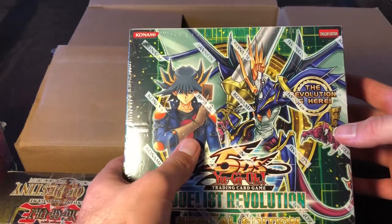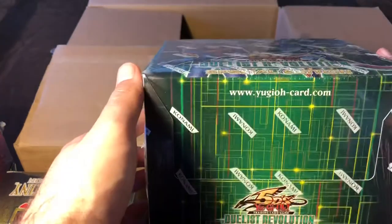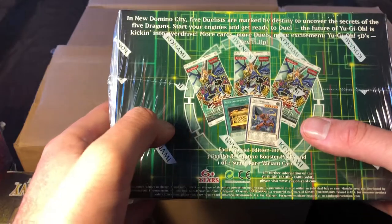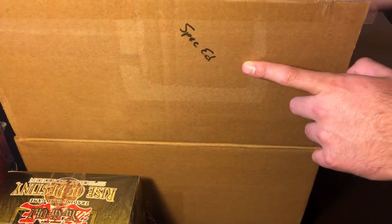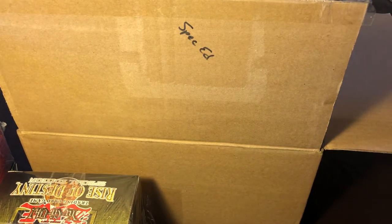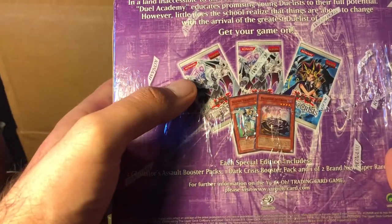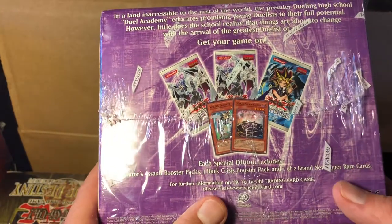Same thing — I think there's ten boxes and thirty packs. Then we have Duelist Revolution special edition, kind of a newer set but older compared to Rise of Destiny. Same deal: ten boxes, three packs each. The special edition bonus cards are Drill Warrior and Gold Sarcophagus. That product I might sell, might keep for now. We also have two more — Gladiator's Assault — this one actually comes with two Gladiator's Assault packs and a Dark Crisis pack.